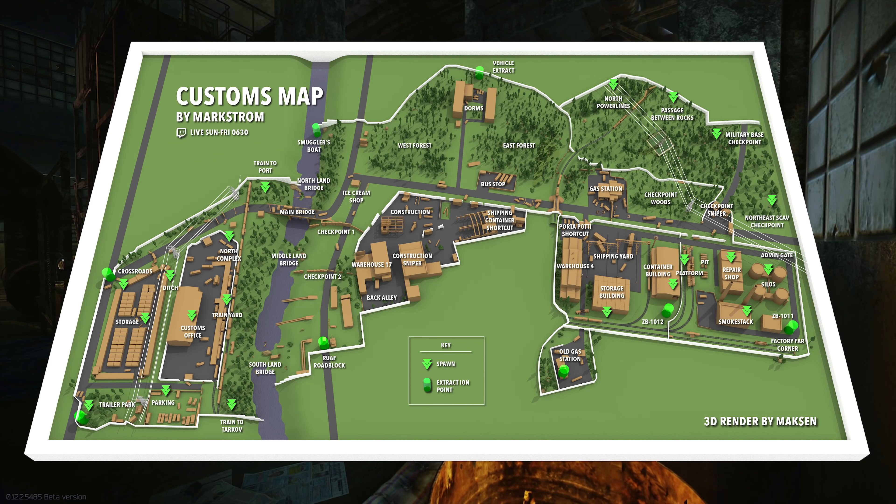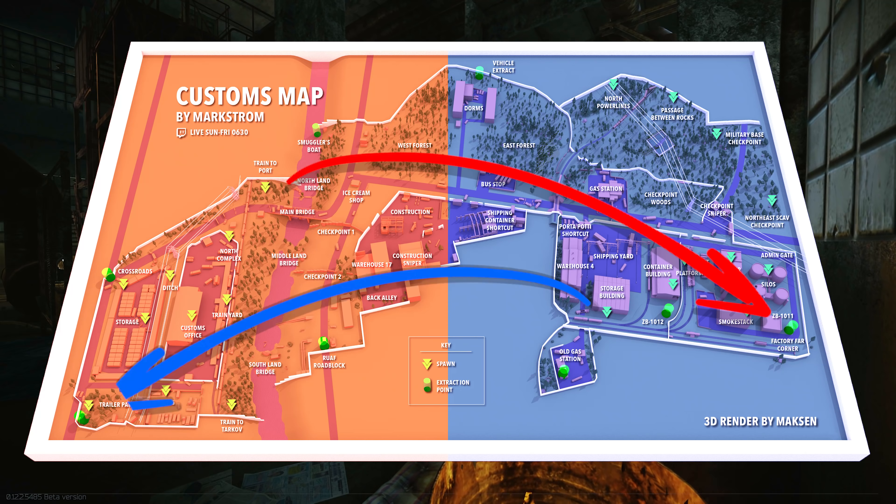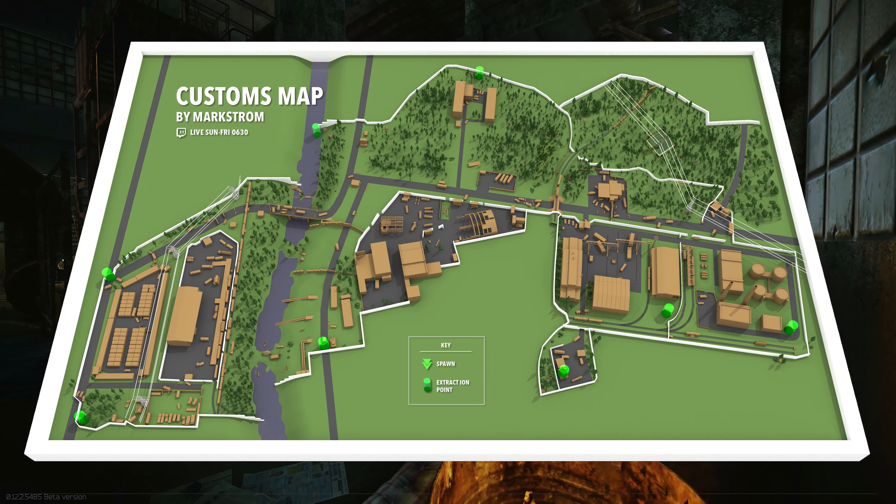Every customs raid that you load into as a PMC, you will randomly start on either the west or the east side of the map and have to travel to the opposite side to extract. Let's break all these spawns down into three categories. First, you have the front spawns, which are the most advantageous. These spawns allow you to push freely towards the middle of the map and break away from the pack, preventing unnecessary deaths due to the high density of players spawning in behind you. Front spawns also allow you to catch players off guard who are traversing the map from the opposite direction.